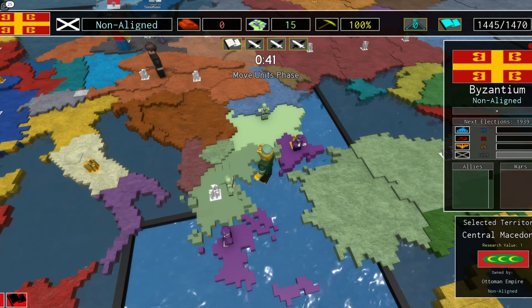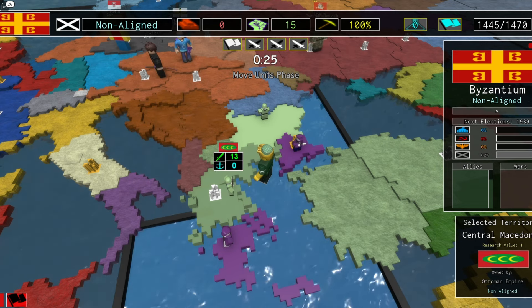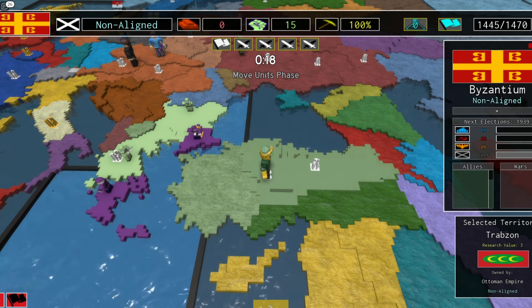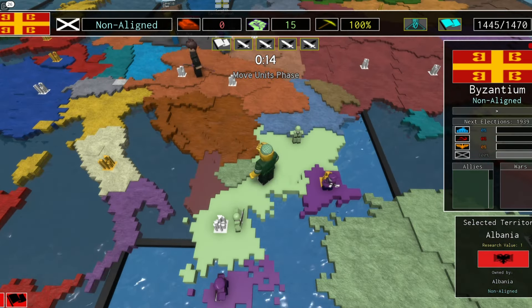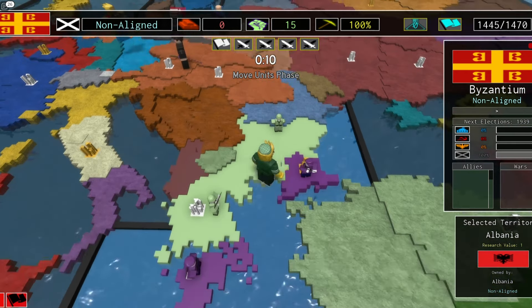The Ottoman Empire controls central Macedonia and they have a city here. I'm going to take their Balkan regions and then try and take Asia Minor, and then we'll go from there. Also, they have Albania in this game, so that's pretty neat.